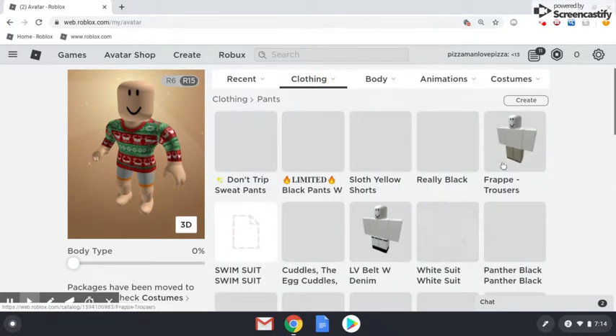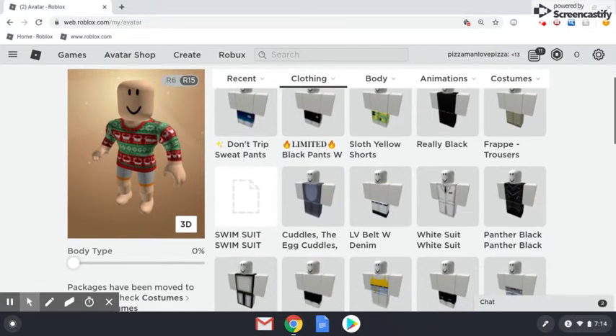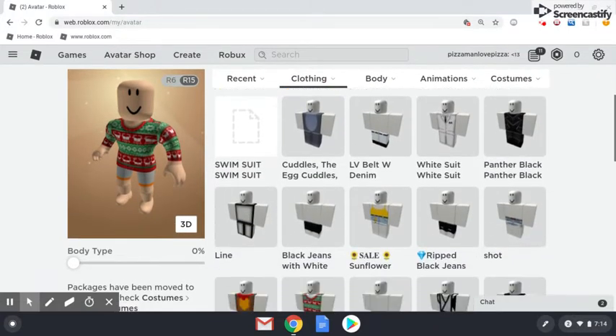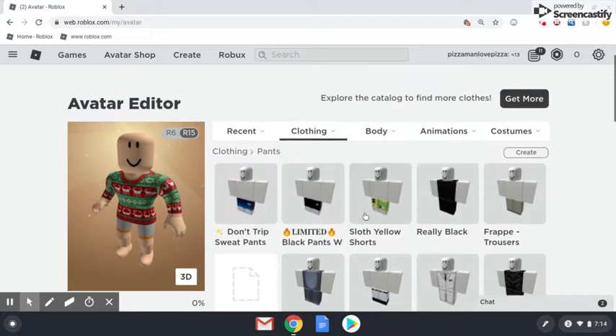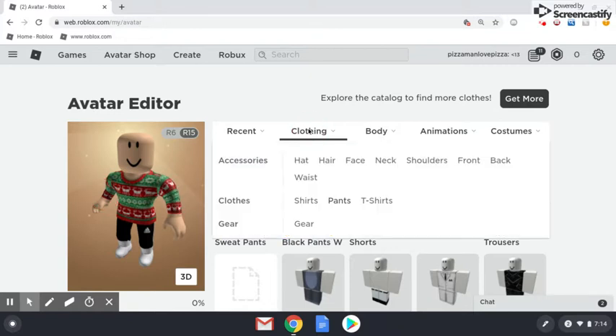We gotta find some pants. Should we wear one of these — the detailed or the regular red ones? I'll pick the Adidas ones with three stripes on it, if you see right here.